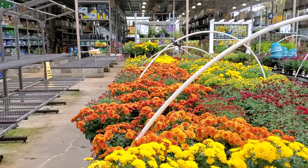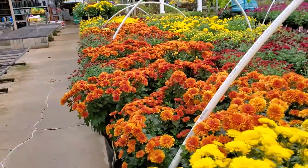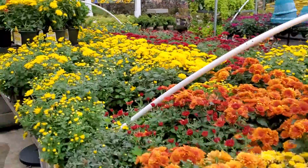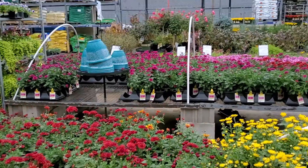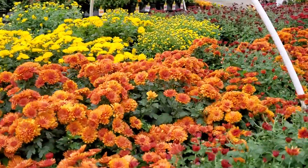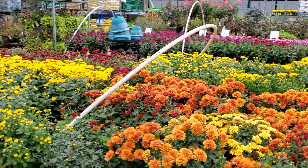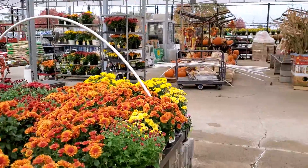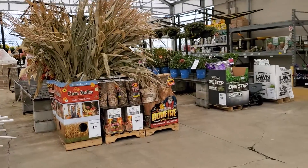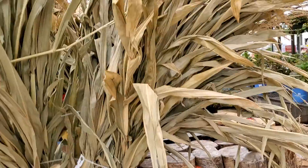All the mums in different colors — they have yellow, brown, orange, maroon, yellow, and they have like pink and purple in there. It's really nice! We're in Lowe's and there are different kinds of stuff you can use for your fall decoration, you know.